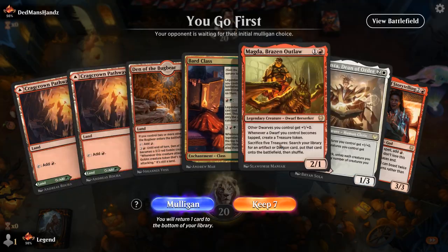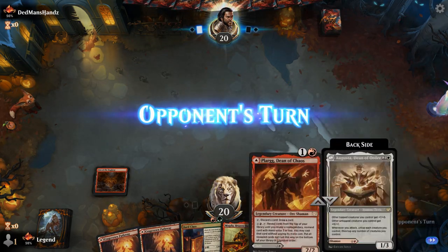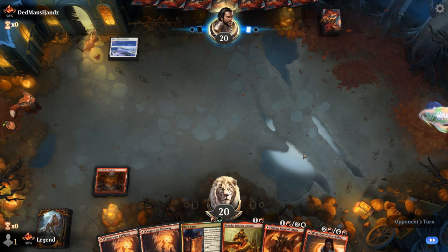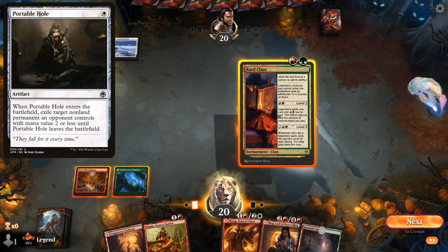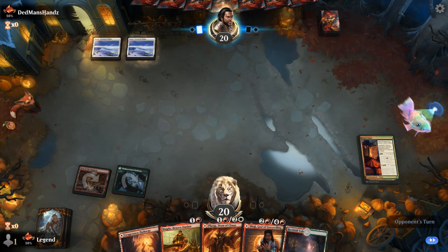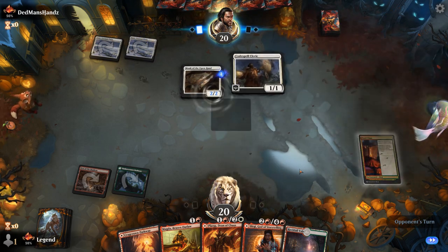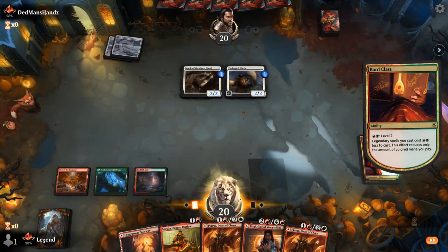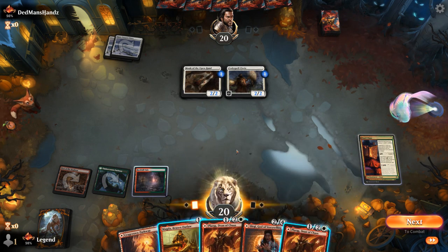We're on the play with a keepable hand — any hand with Bard Class is difficult to turn down, and this one has some additional goodies. Could be up against Mono White, so Portable Hole could answer our class enchantment, but we're still going for it. Opponent plays a Monk into a Quitspell Cleric — that's fine. We'll level up and then play Magda, or we could play Plark, which we're happy to trade off since we have a backup.